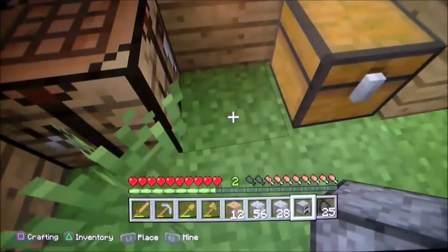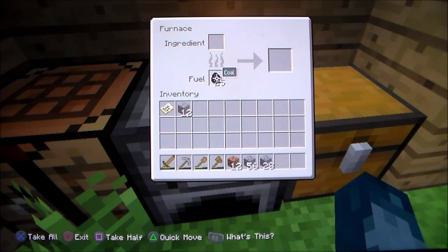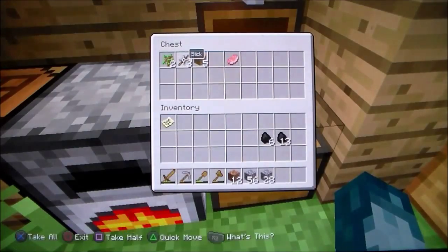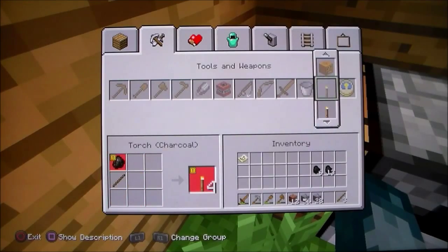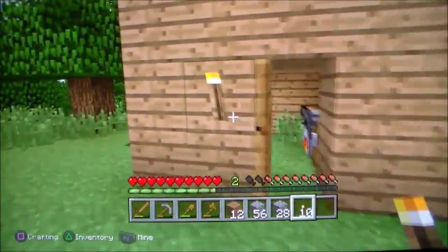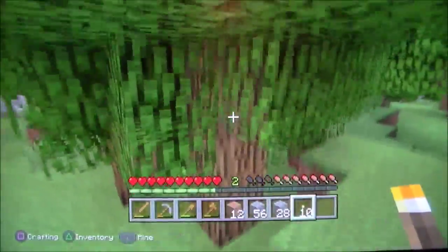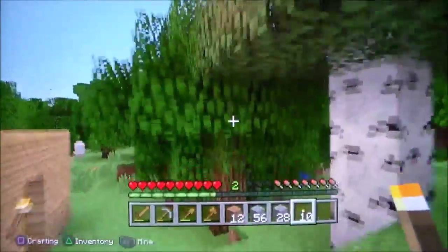There's a furnace. Now let me just put my iron in and get that smelting. I need to get a couple of sticks. Those saplings grew! Look, that's where those saplings were - remember when I was collecting those and they fell out of the tree? Wow, they grew! Didn't think they'd actually grow.